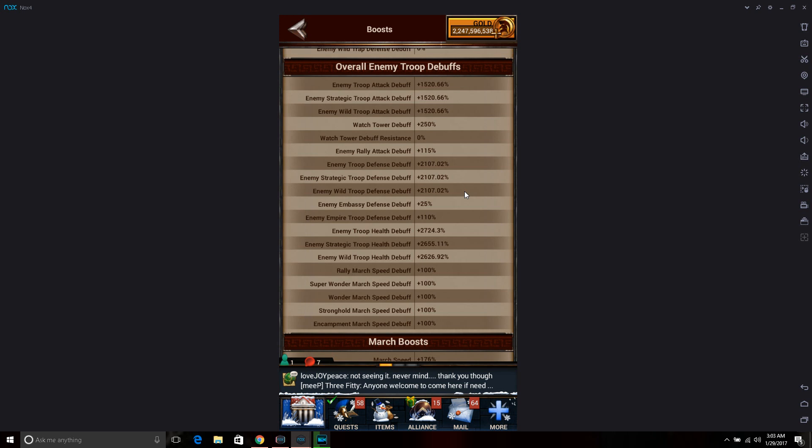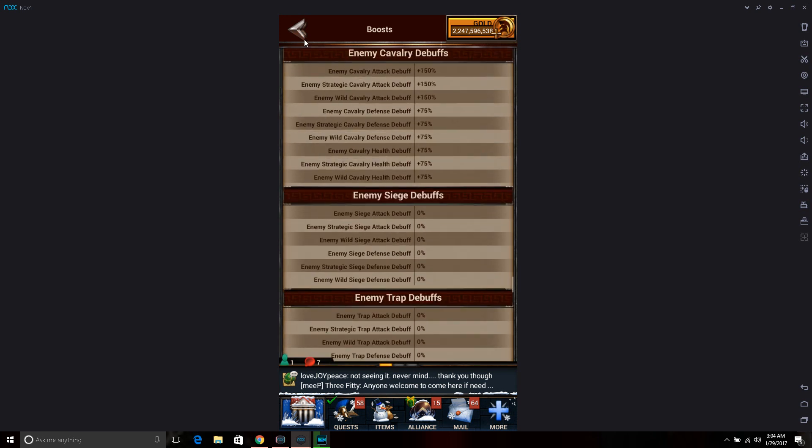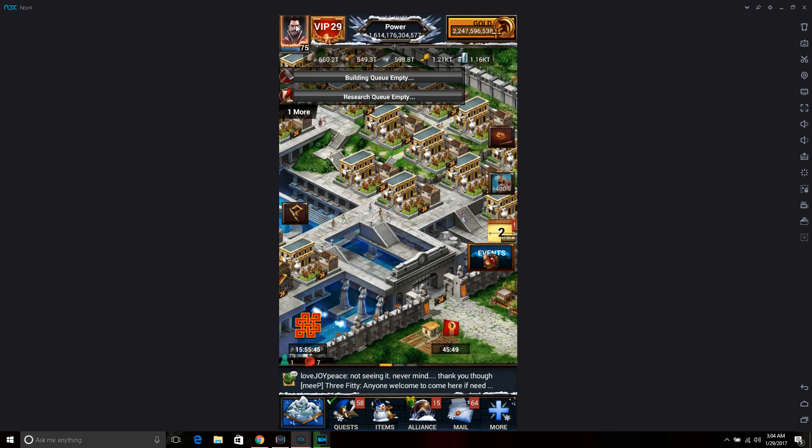When you're going for a tile, the best way to hold it is often sending a mix - you don't want to put one troop type on a tile. If you do, all the person has to do is send the opposite and they'll take your hero. Like if you put cavalry and they send infantry, they're most likely going to take it, and it doesn't even matter if you're cored - they're probably going to win that one.